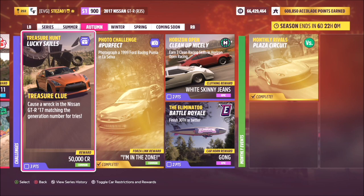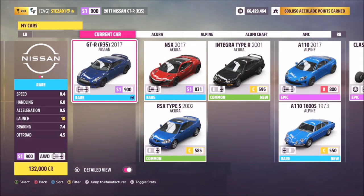The treasure clue for this one says cause a wreck in the Nissan GTR 2017 matching the generation number for tries. I believe this is the sixth or seventh generation of Nissan GTR, and either way it wants you to get that generation number in wreckage skills.